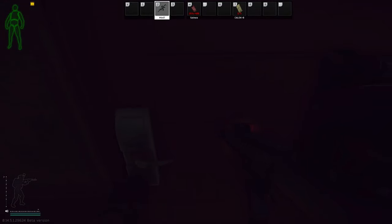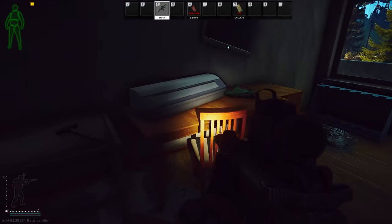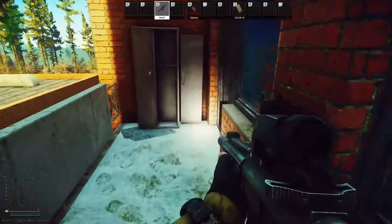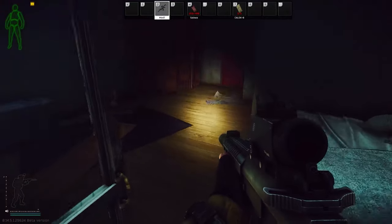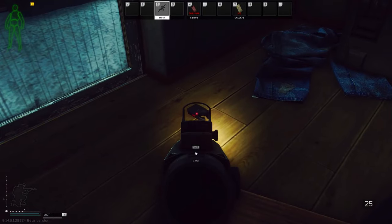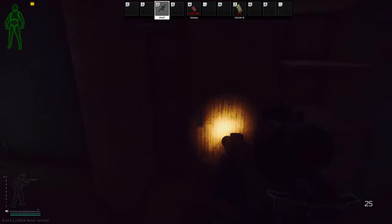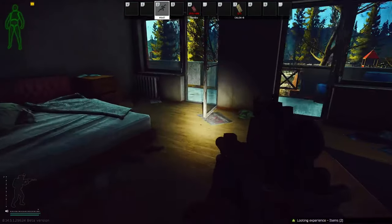Jumping over to 222, it's connected to 226 east and is also a ledex spawn. In my opinion, this room by far has the best value out of all the rooms on Shoreline - with all the medical spawns, loose loot spawns, tech spawns, and weapon crate spawns, there is a lot of potential. Even in an offline raid I still managed to find one.